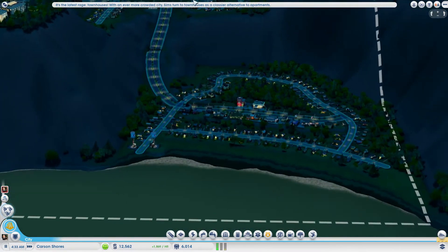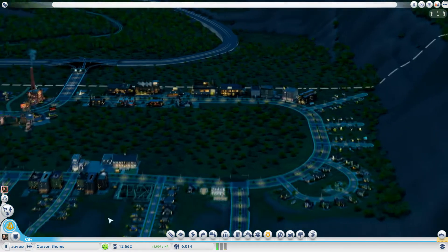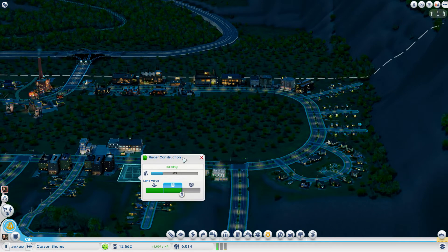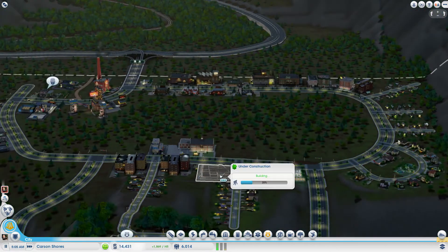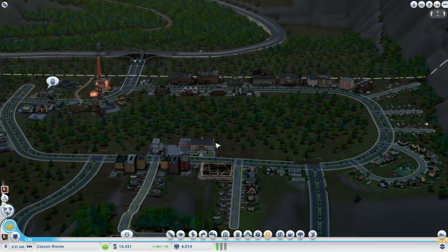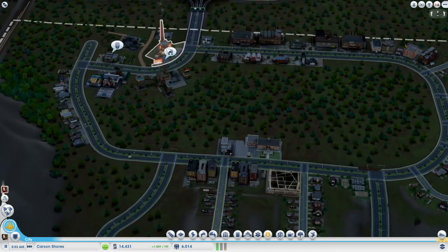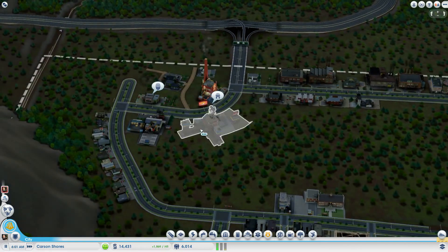Townhouses — that would be medium wealth, medium density. This one is going to be medium wealth, medium density housing. It's pretty — we're going up in this city. It's simply doing simple stuff like just building the city out.